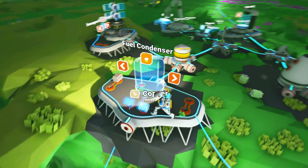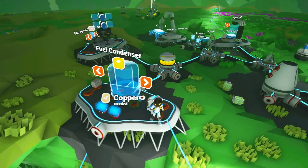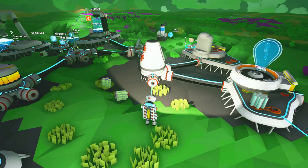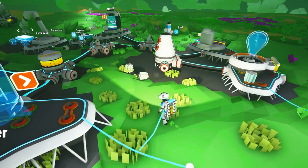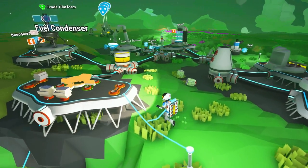Apparently the fuel condenser is really, really good, so what we need to do is go out and get some copper as soon as possible so that we can get all of this sorted. And I think we actually have some copper already available, so let's get the fuel condenser going.